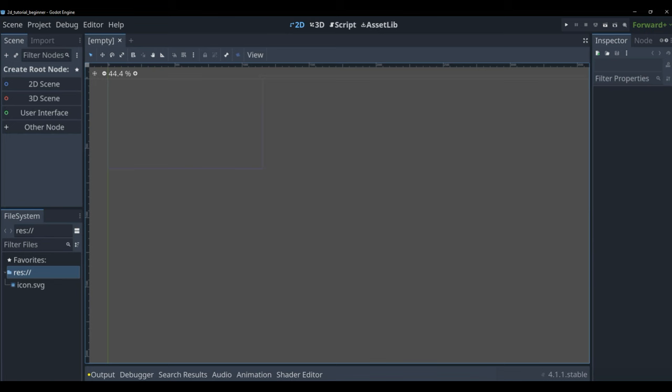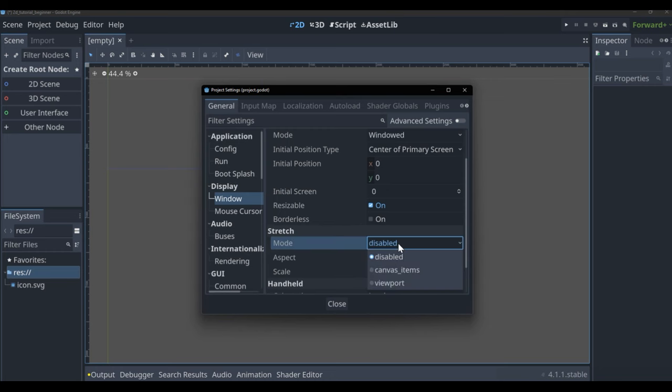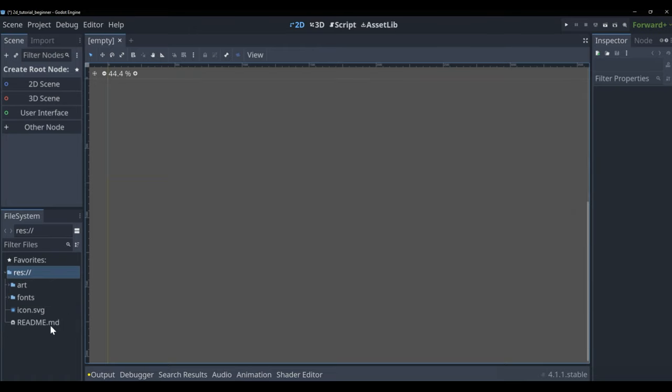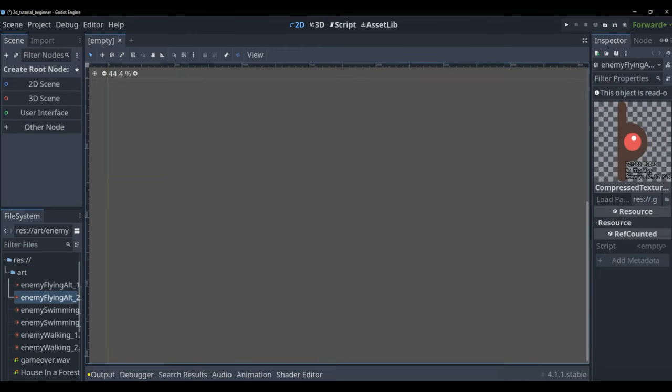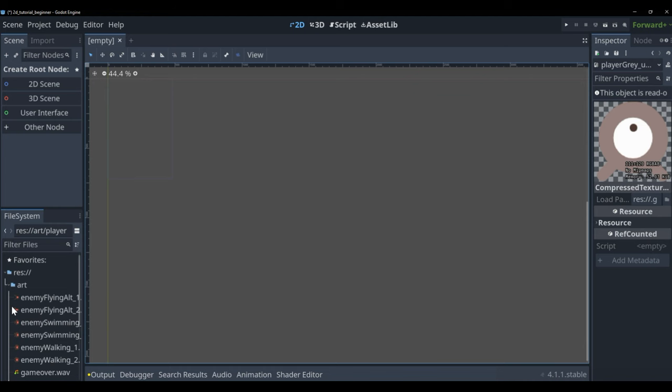On the far right we have the Inspector, which is how we change properties and values on nodes, scenes, and characters. Go to Project settings, click on Window, and change the screen size to a width of 480 and a height of 720. Scroll down, click on Mode, and select Canvas Items. Then drag your downloaded assets into the file system — you'll see them show up in the inspector. That's it for setup; now we can start creating the player.